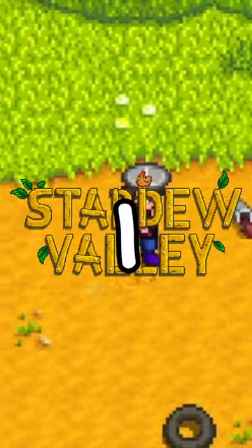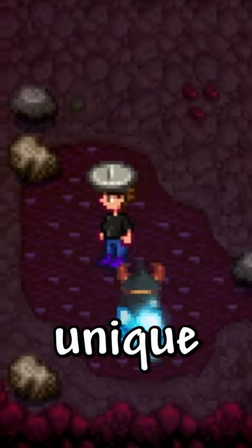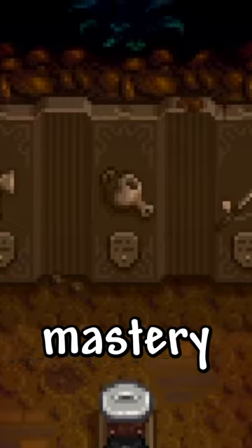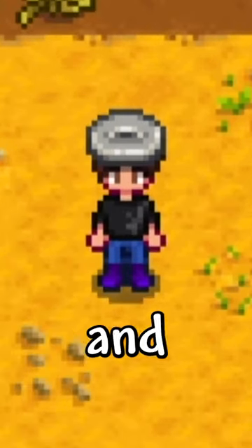Trinkets are the new addition in the Stardew Valley 1.6 update. These trinkets are equippable clothing items that give the player unique benefits. You will unfortunately have to max out all your stats before you can get them, because combat mastery is required — but I'll make another video on that. There are 7 new trinkets in the game, and here's what they do.